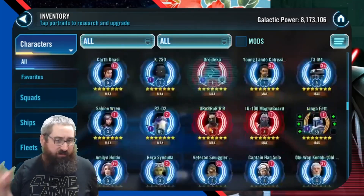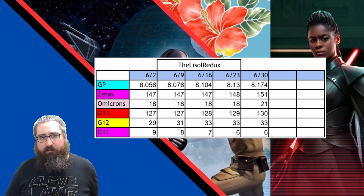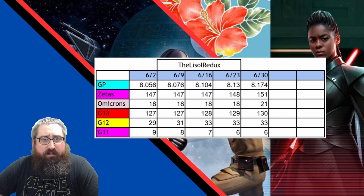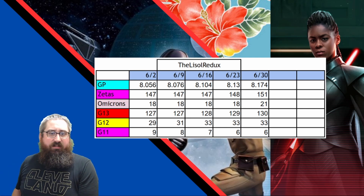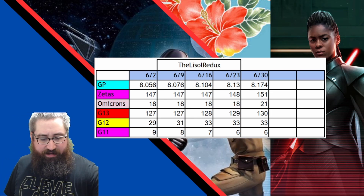I'm looking for G12 characters I might want to take to G13 since I do have some mats, but there's nothing that really sticks out. Tracking my progress from last week to this week: I went from 8.13M to 8.174M GP, so that's 44,000 GP gained. Zetas went from 148 to 151, Omicrons from 18 to 21, G13s from 129 to 130, G12 stayed the same at 33, and G11s are at 6.